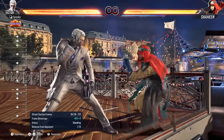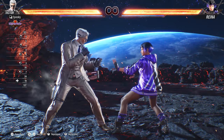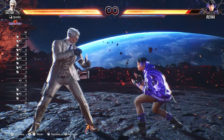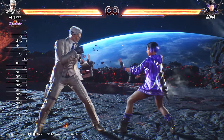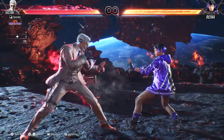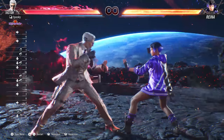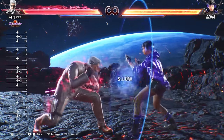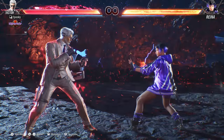Tekken utilizes a high, mid, and low attack system. High attacks are very quick and effective on standing opponents, but can be crouched under. Mid attacks are effective on both crouching and standing opponents, however they are unblockable against crouching opponents. Low attacks must be blocked low and are extremely effective on standing opponents. There are also special mids — special mids can be blocked either way, however you can still treat them as a mid for the sake of counters, power crushes, and other moves. There are also special lows — almost every character's crouching jab, as an example, is a special low attack.